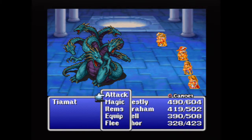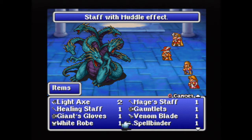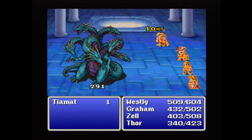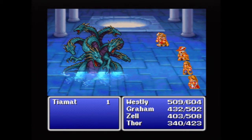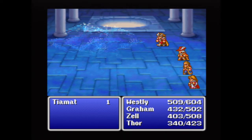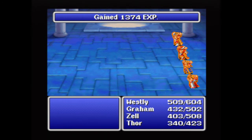12 hits, and this might actually be it - and there she goes! In case you were wondering, yes, the Venom Blade does work on her. In fact, that's how I defeated her in preparation for the LP. I basically buffed up Wesley and Zell, then had Thor use the Venom Blade while Graham was buffing them up, and managed to defeat her in the third or fourth round. She is susceptible.